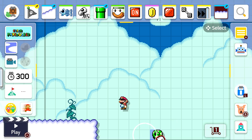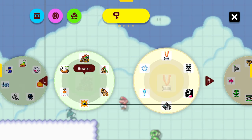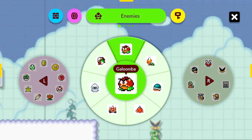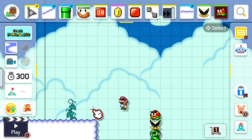I'm especially surprised dotted line blocks aren't here, seeing as the on-off switches are. But if I could add any one change from this list, it'd for sure be to add these three items in, as they are some of the most useful items in the entirety of Mario Maker 2.